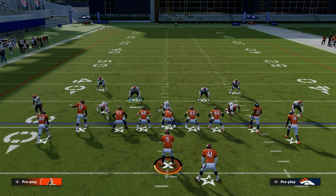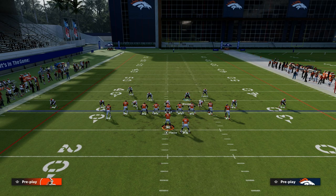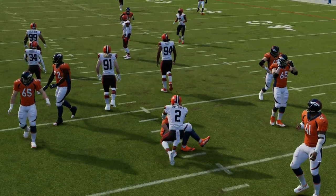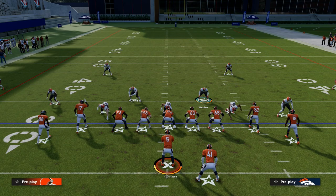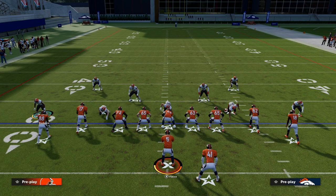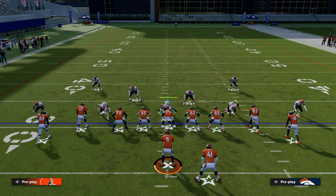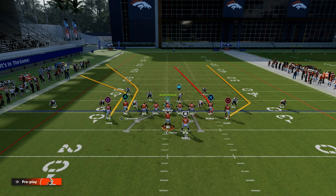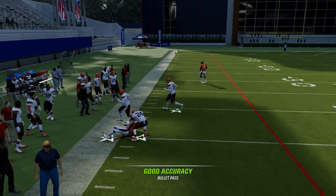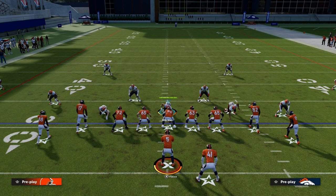If you think about tight offset, the most popular concept is this new play that everybody's running — they're going to run PA seams, and they're going to try to hit this corner route over here on the left side. There are some things they might do to make this more effective, like maybe they have a certain protection. The point is they're going to try to throw one of these corner routes — that's a key principle. A lot of people running out of tight right now want to run these corner routes.